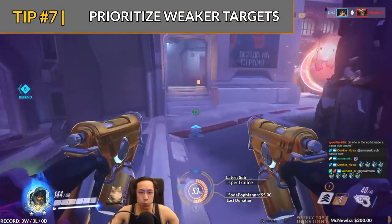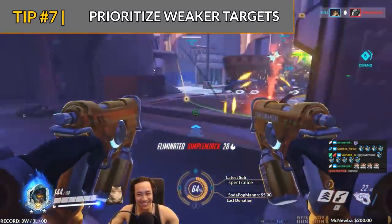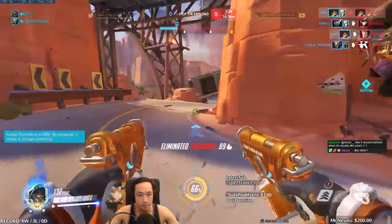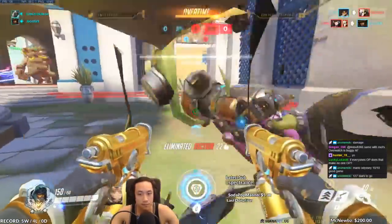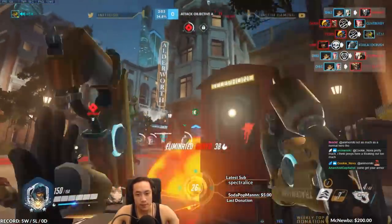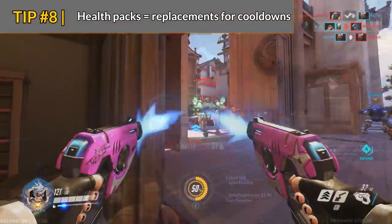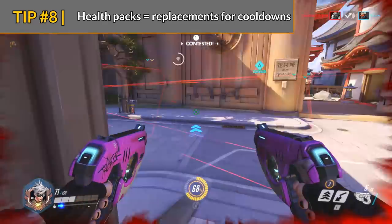Tip number seven: go after weak targets. This will ensure that you can kill your target much faster than normal and require fewer cooldowns. If you're going after a target at full health, you'll be in that fight longer and have to expend more resources to survive. If the target is really low on health, or has used all of their cooldowns, you can easily jump on them, kill them quickly, without the risk of having to burn all your cooldowns to finish off the fight.